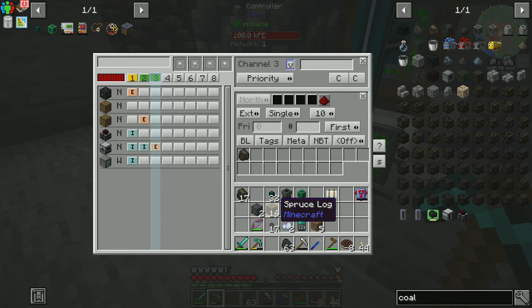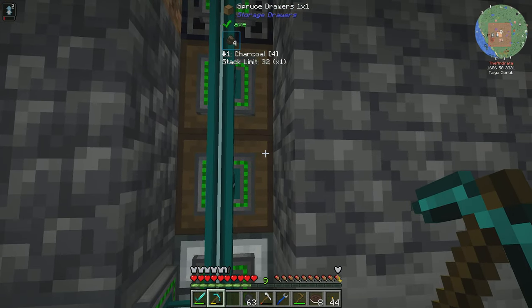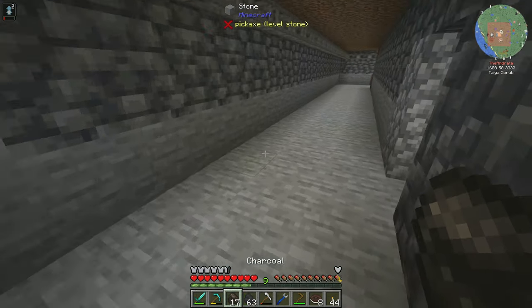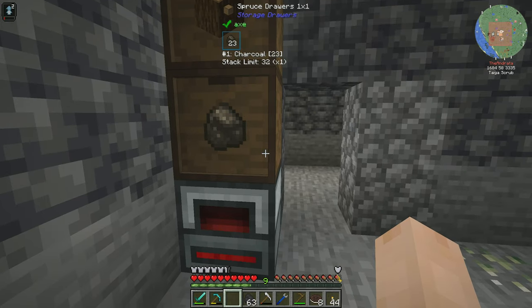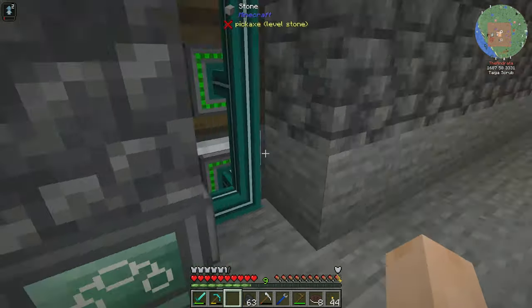This is the only thing it's going to be allowed to extract from there, so it doesn't try and extract any logs. And we're going to say you're going to insert that into this drawer, which means charcoal should now be going into this drawer. We can go ahead and put this in there — bam. So now all of the charcoal is getting smelted and immediately moving into this drawer.